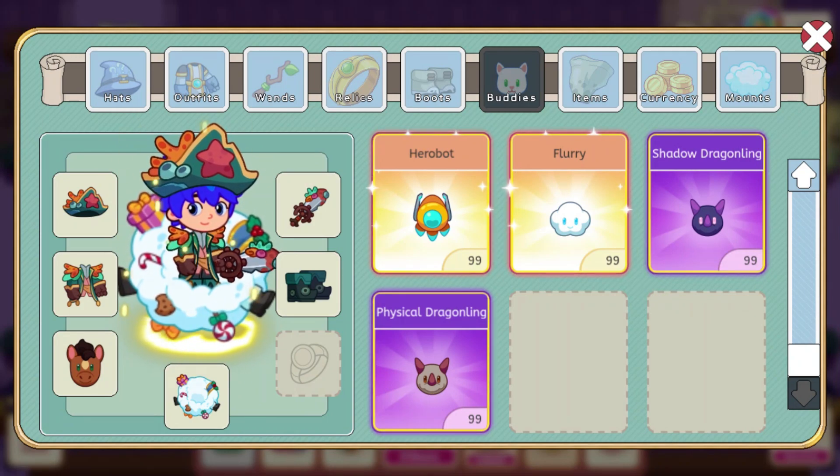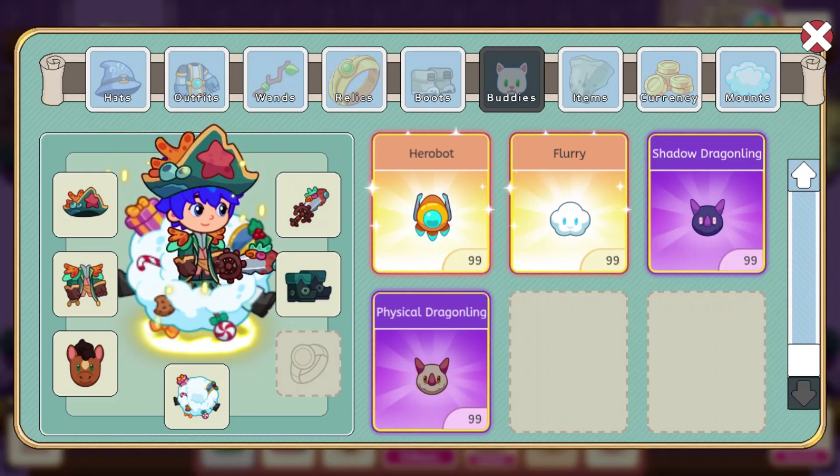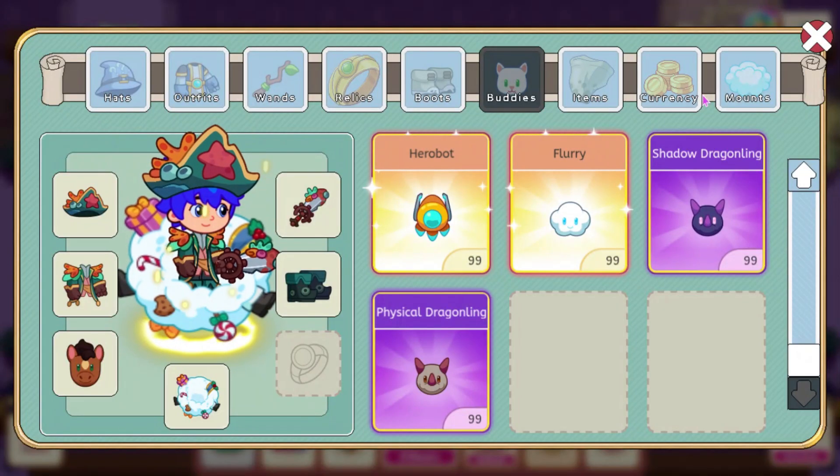So those are all the Dragonlings — we are going to be getting one for every single element. We also have Flurry, which is a new buddy probably coming in Winterfest. It kind of looks like that cloud buddy we already have, maybe called Stormy or something. It has a heart bonus of 65, and it says this fluffy little snow cloud can drizzle wet snow all day long. I would assume this comes in Winterfest or as part of the Treasure Track if we're going to get a winter-themed one.